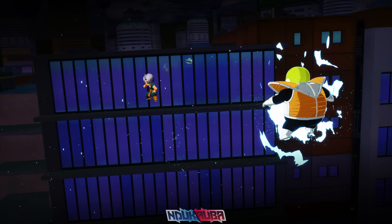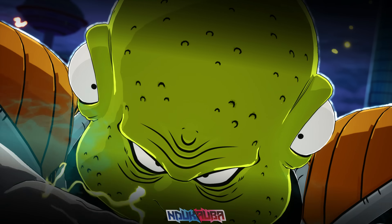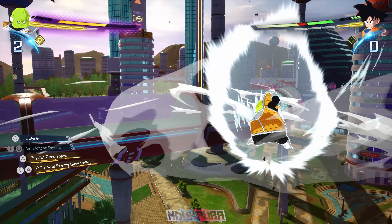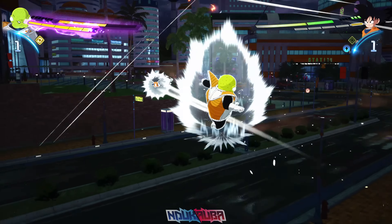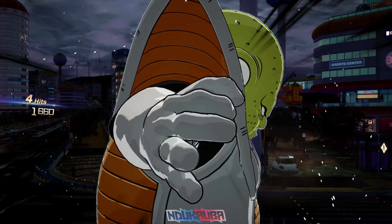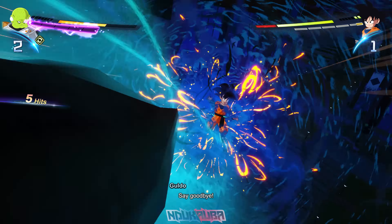I get to the Sparking State and the opponent swaps into Goten. Since Goten's kind of swinging all over the place, I throw out my ultimate — Guldo Special — but unfortunately I missed. I want to make sure I get that off before swapping characters, so I get back to the Sparking State, go straight for Goten, combo him, stagger him, and then throw out the ultimate attack, which does connect. The move looks nice.